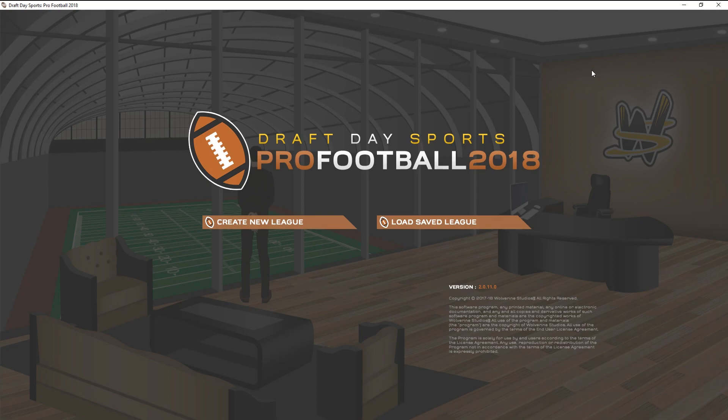But he did mention that he found this one — Draft Day Sports Pro Football 2018. It did have a demo to it, so that is what we're playing right now. I figured I don't want to buy a $20 game and have it suck, so this is what we have for today. This is what we're going to test out.